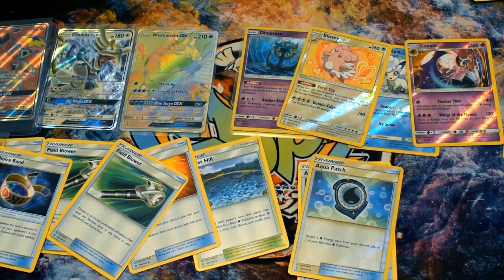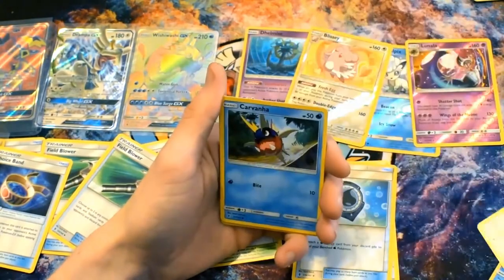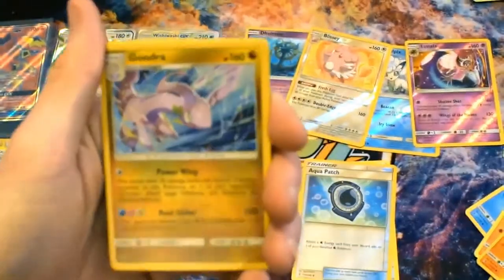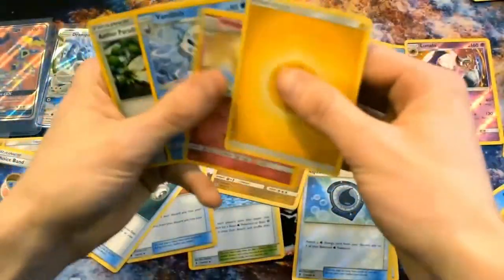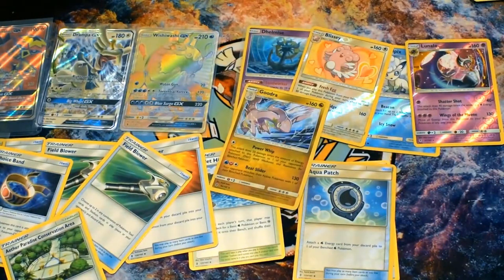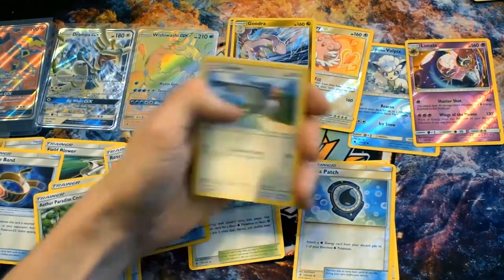The first move doesn't do any damage, but it allows you to draw an energy straight out of the deck and attach it to that Pokemon. So Ricky's talking about the regular Drampa and not the Drampa GX. You then obviously attach that energy, and then obviously next turn you get to attach another energy wherever you want. Then for 80 damage, Power Cyclone allows you to move an energy from that Pokemon to a bench Pokemon - and that could be a special energy too, like Double Dragon onto something like Garchomp on the bench.